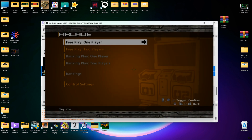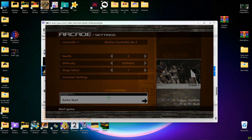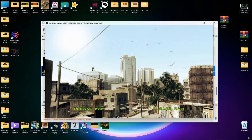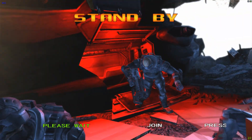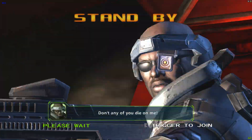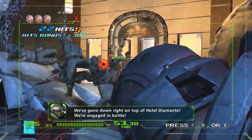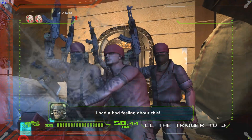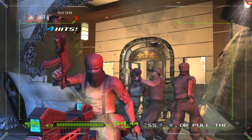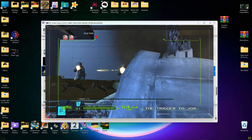I'll show you what happens to the mouse in full screen: it goes into full screen and the AimTrak aim tracking goes all over the place. But if I press Alt+Enter to go back to windowed mode, it will work fine. You'll see the aim tracking works correctly in windowed mode.